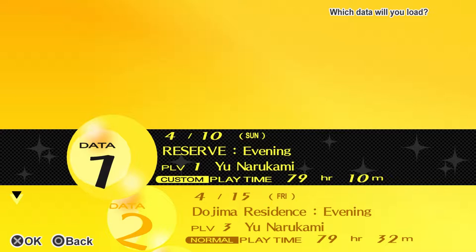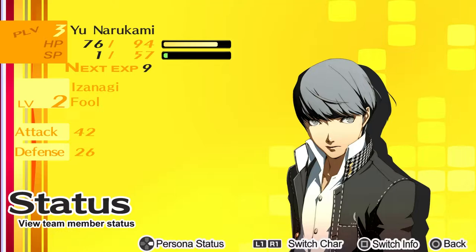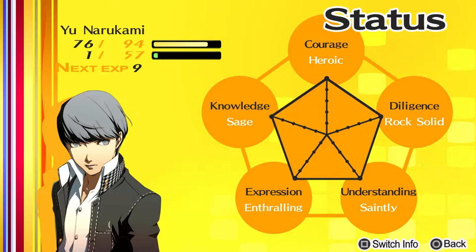First, let's talk about New Game Plus. If you've beaten the game and saved it, you get a reserve file which you can load to start a New Game Plus. Your stats stay at whatever level they were when you saved — in this case we had them all maxed out, so we start with maxed stats again. This means we don't need to study, and anything requiring a specific skill we can immediately jump in and take care of.